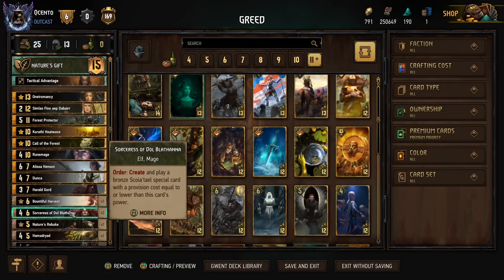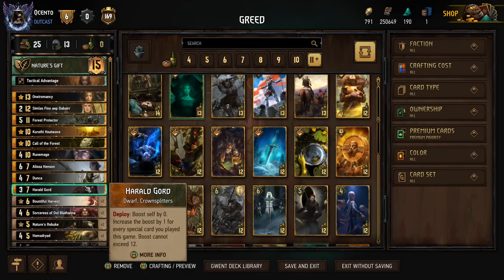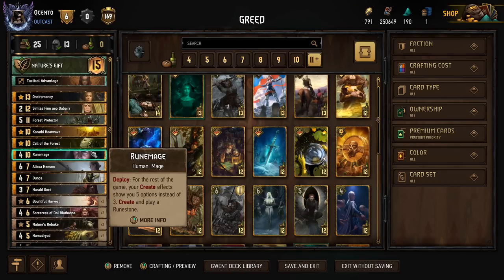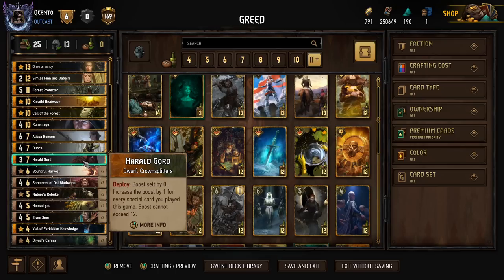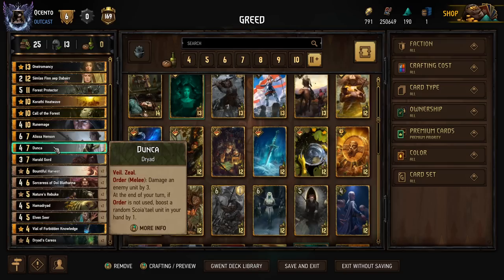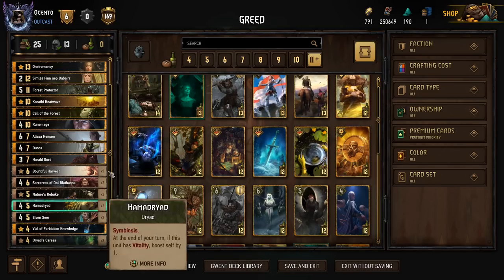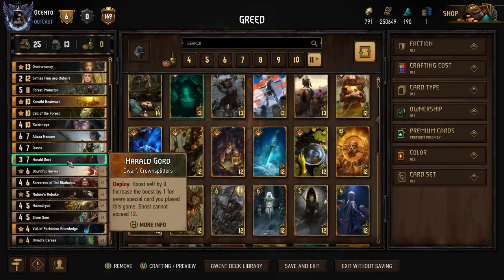We'd try to roll more Sorceresses to just get more and more — you can imagine how much hand buff we'd get. There's consideration to play around hand buff with this, but I don't think it's worth it because we want to make sure the combo works. This feels like the most consistent version. The last-play Gord finisher is going to be great because if Gord has a bunch of boost from a million Bountiful Harvests and Dunkas and all the specials we're playing, he's guaranteed in every game to get that maximum boost of 12 for self — so 15 is the minimum.